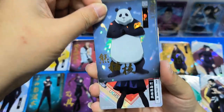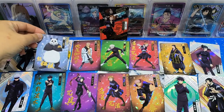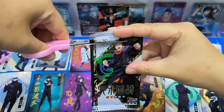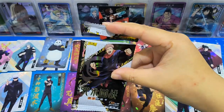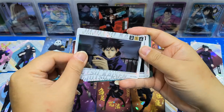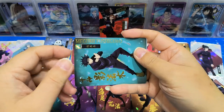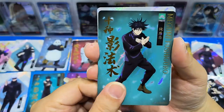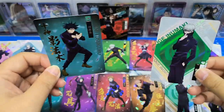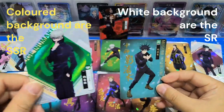This is Panda and Nobara - cute! So now it's quite easy to recognize: colorful background is your SSR card, and those with the silver background are SR cards.